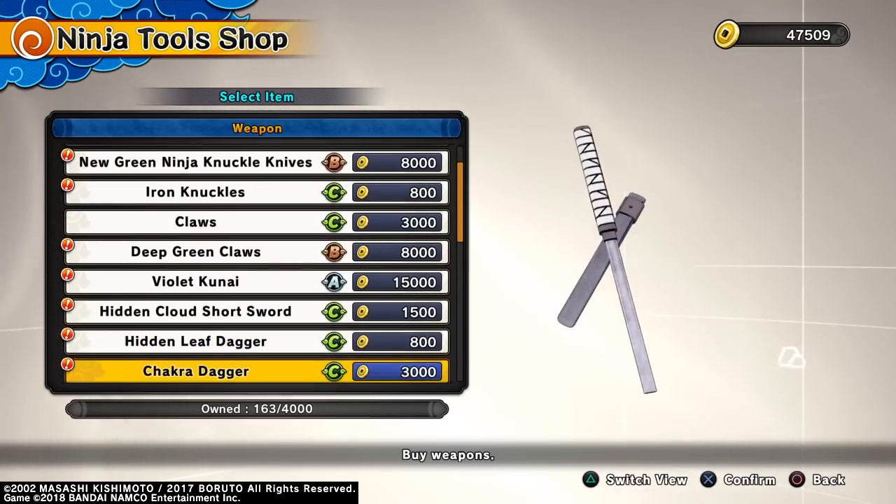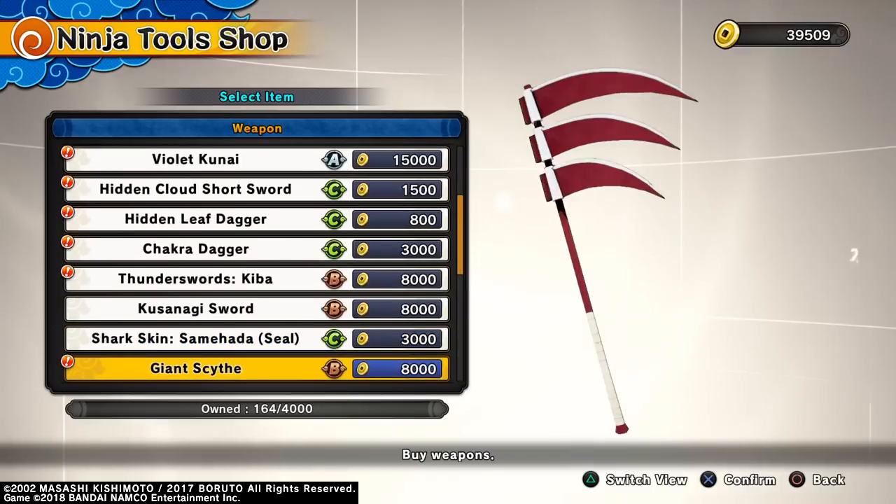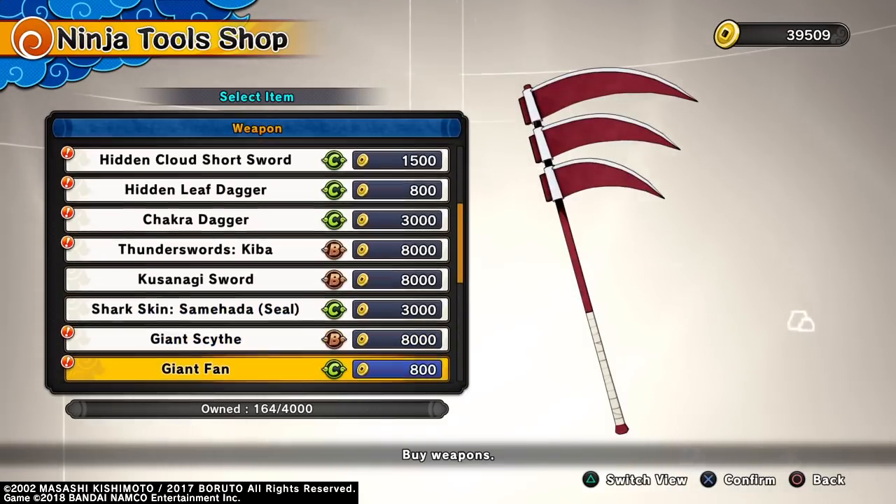I was really excited about the hidden sword, the Kiba sword, and the Kusanagi. I'm definitely gonna buy the Kusanagi right now - I need that for my range character. And I already got the giant scythe.